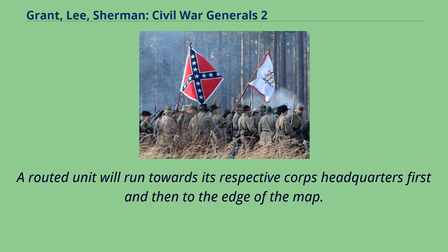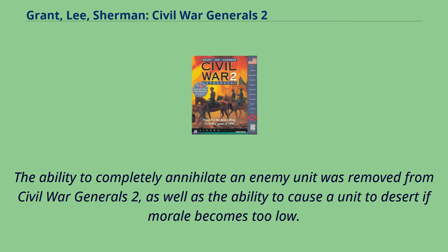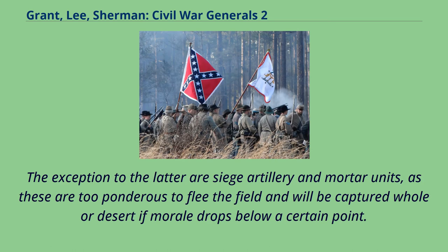A routed unit will run towards its respective corps headquarters first and then to the edge of the map. The ability to completely annihilate an enemy unit was removed from Civil War Generals 2, as well as the ability to cause a unit to desert if morale becomes too low. The exception to the latter are siege artillery and mortar units, as these are too ponderous to flee the field and will be captured whole or desert if morale drops below a certain point.